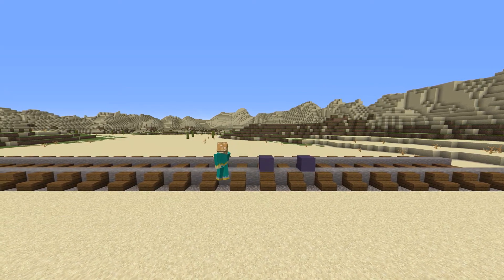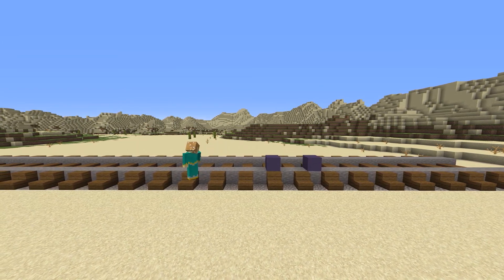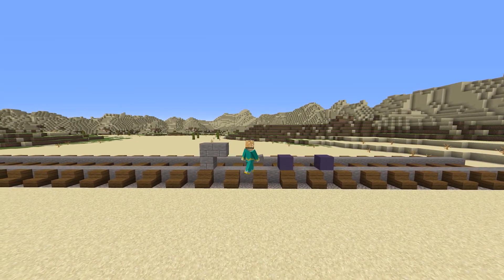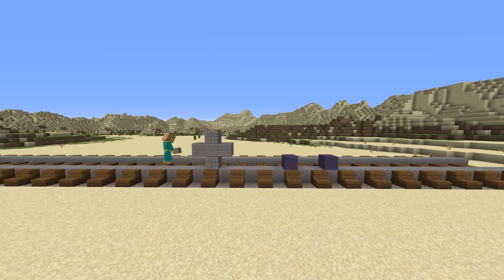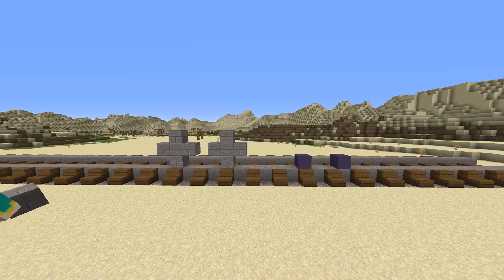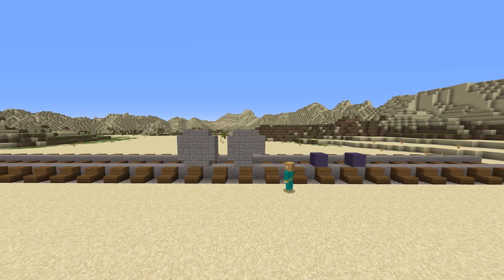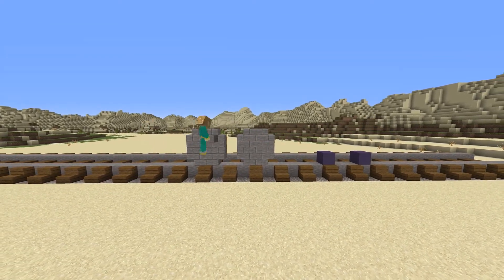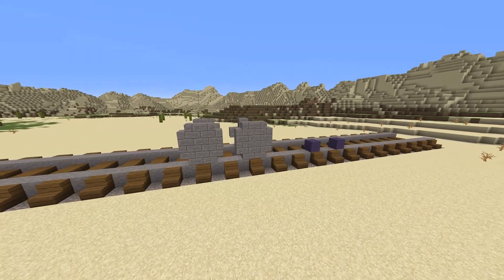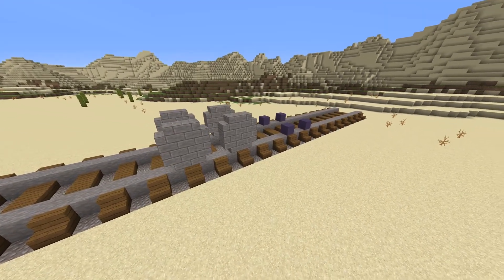Place one block anywhere on the rails, then skipping two blocks place another — those will be the front wheels on the engine. Taking stone bricks, count five blocks over and build a little cross. Now copy this third wheel and make a fourth wheel, and between those wheels you should have one block space. Taking stone brick stairs, fill in those corners. You should have a space of four blocks between the second wheel and the third wheel. Once you have the wheels on this side, copy that exact same thing to the other side.